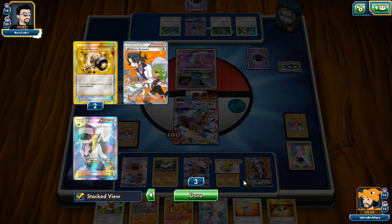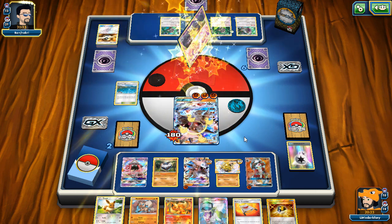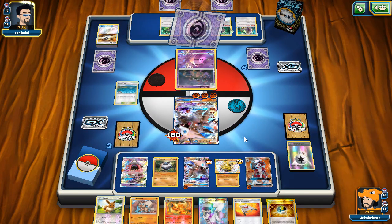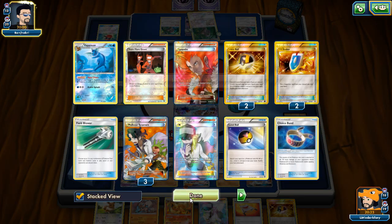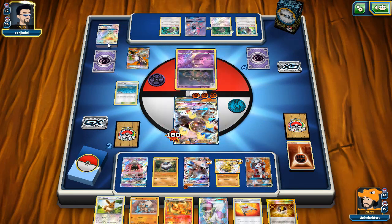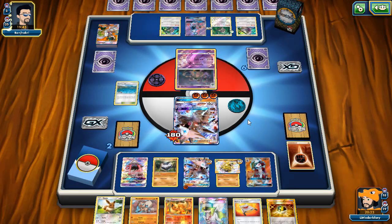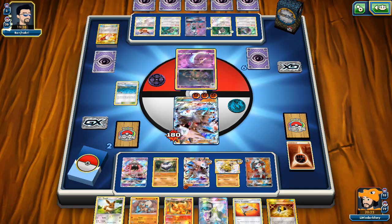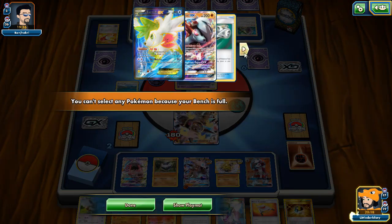Opponent uses another Crushing Hammer — it lands heads unfortunately. We play Shaman instead of N since we can't really N him. He uses Sycamore and runs low on cards. He looks for a DCE or Psychic but doesn't find one — a huge miss for him. He's down to just a couple cards. We still have VS Seekers, Olympia, and Float Stone available.